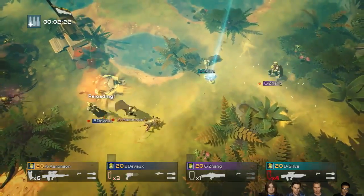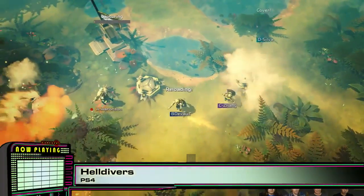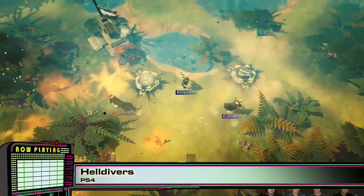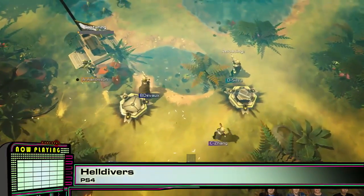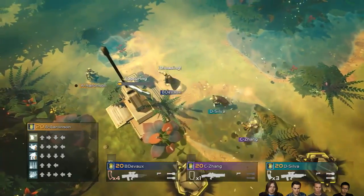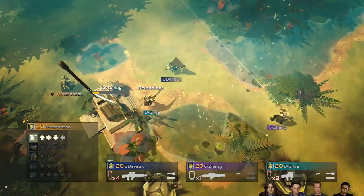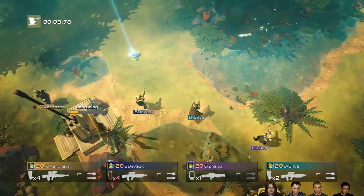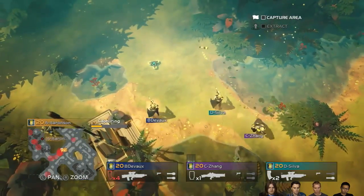I'm just going to hide in the bushes until you take care of it — take cover, it's getting a little too hot. If we stay in this area we're automatically capturing it, so our goal is to stay here as much as possible. I'm going to bring in a turret to help us — throwing it down here.